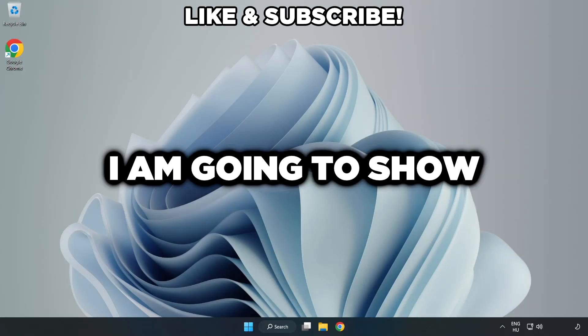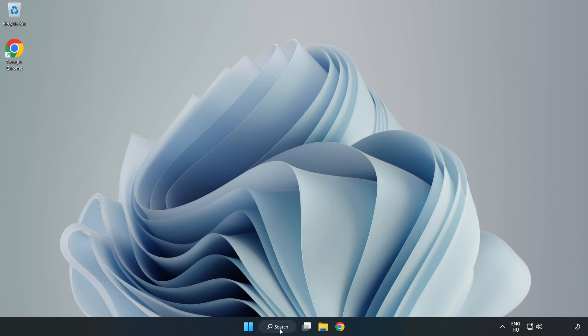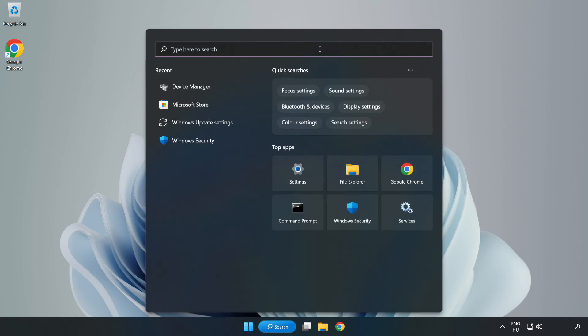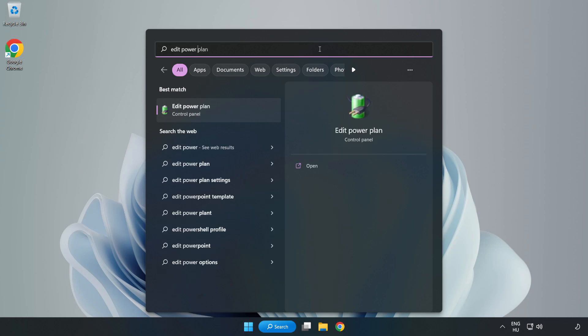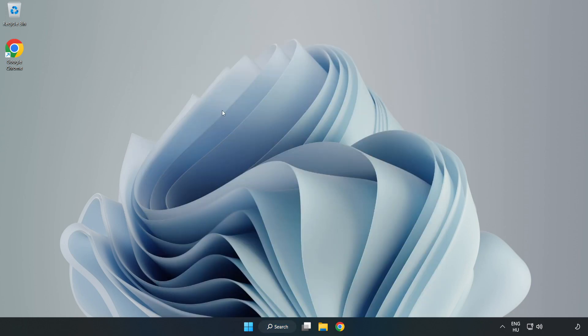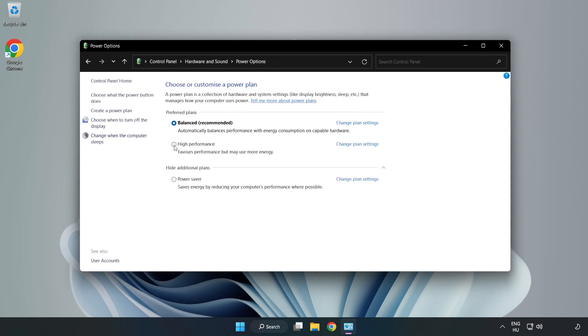Welcome to this video. I'm going to show how to fix low FPS drops. First, click the search bar and type 'Edit Power Plan'. Click Edit Power Plan, then click Power Options and select High Performance.